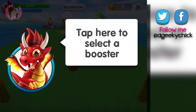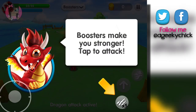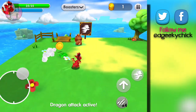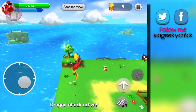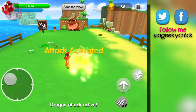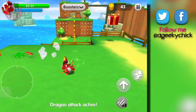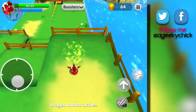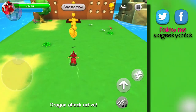They're gonna tell us about boosters. Tap here to select a booster — boosters make you stronger. I only have like a few. And we're gonna glide. Booster activated — did you guys see that? I took everybody out! We're moving kind of fast — it's like we have a speed boost.